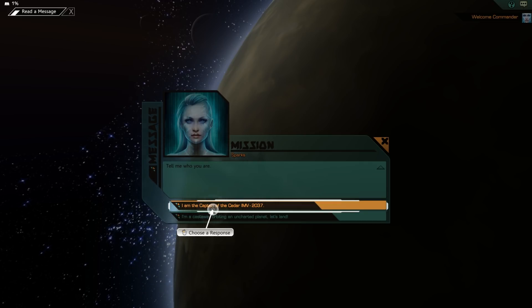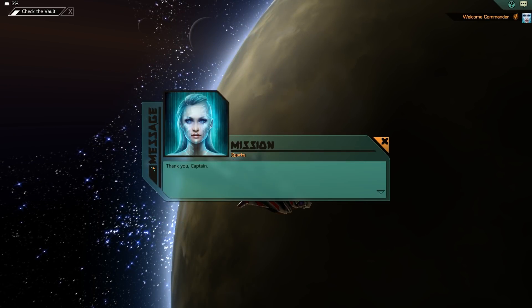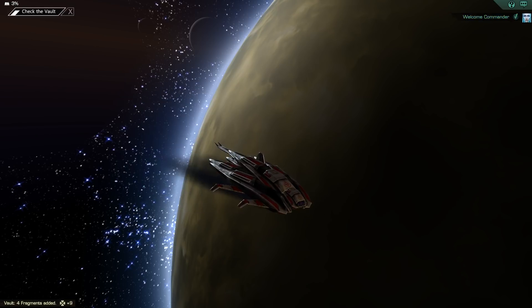I'm captain of the Cedar. I am Aya, the senior systems officer and AI of this ship. As my programming directs, I am at this moment reviving the other five senior officers and informing them of our situation. The crew will remain in cryostasis until you direct otherwise. We'll enter the planet's atmosphere in 30 minutes.